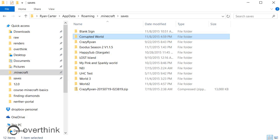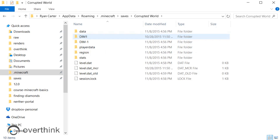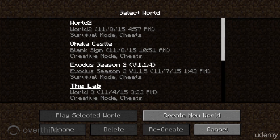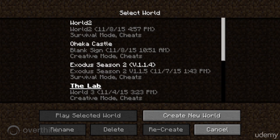Hi and welcome back to Minecraft. So this time we have this problem — this corrupted world here. You can see all of the files in here look pretty good, but for some reason something's not working with this world. If we go into Minecraft and we look for this world, it's called corrupted world, we don't see it anywhere here.